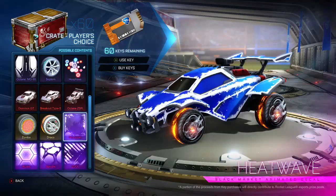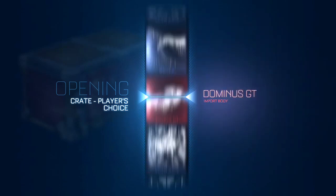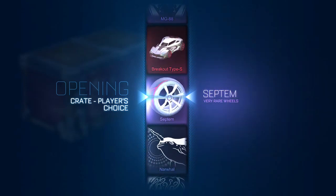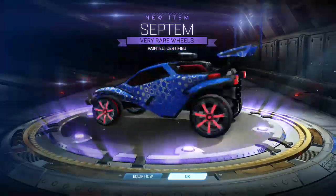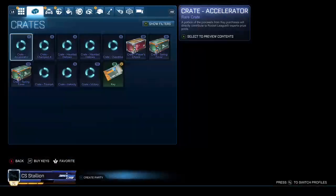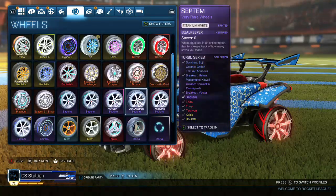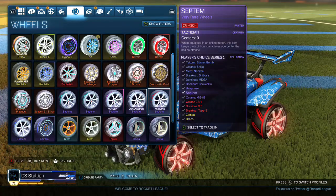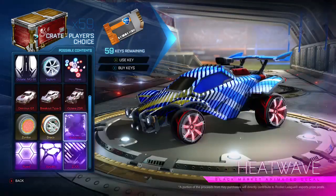On my previous opening I got back-to-back mysteries too — I got Spectre then Bubbly. Am I confusing Sweeper with Tactician? I think Tactician is centers and Sweeper is clears — gotcha. Painted septums — crimson septums, certified. There are our new wheels that we're keeping. Wow, back-to-back bangers, that's three bangers in a row. Tactician crimson septums — I'm actually a big fan of the septums, I was collecting the set at one point.